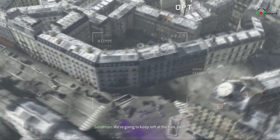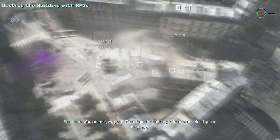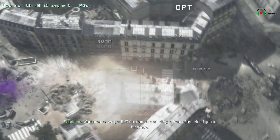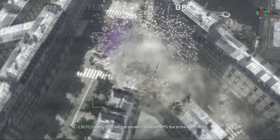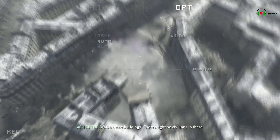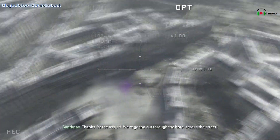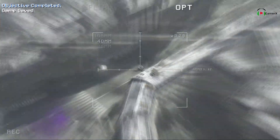We're gonna keep left at the fork. Warhammer, we got RPG fire from the building in front of us — need you to hit it now! You fire to the northwest. Watch those buildings, there might be civilians in there. That building is done. Thanks for the assist. We're gonna cut through the hotel across the street. Inbound, 10 o'clock.